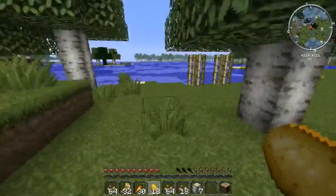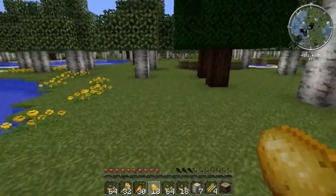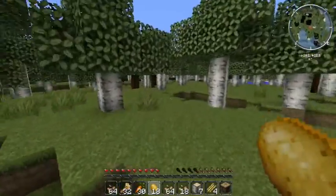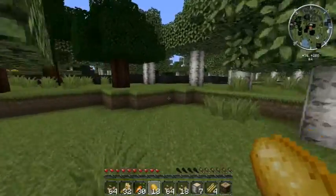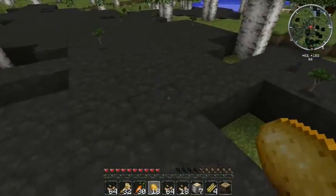Looks like we got some sugar cane over here. The texture pack is the John Smith Technician, I believe — kind of gives it a nice fresh look to Minecraft. What do we got here? We got a little volcanic area.